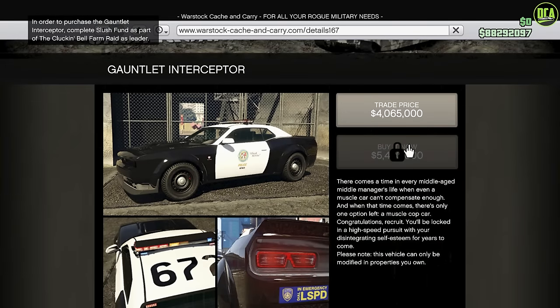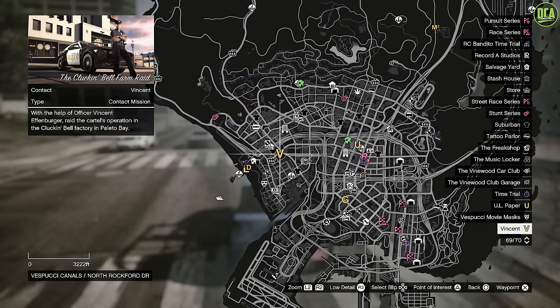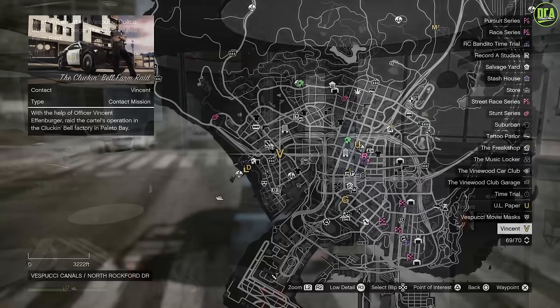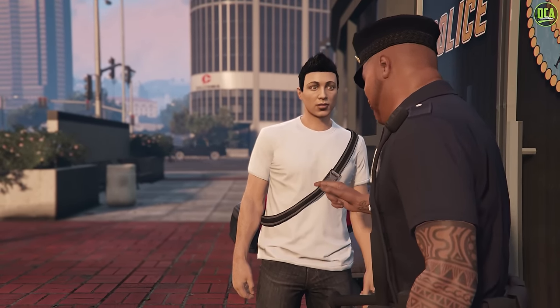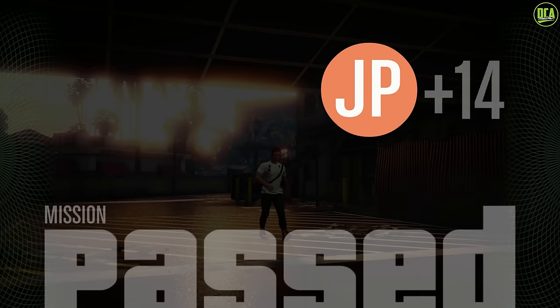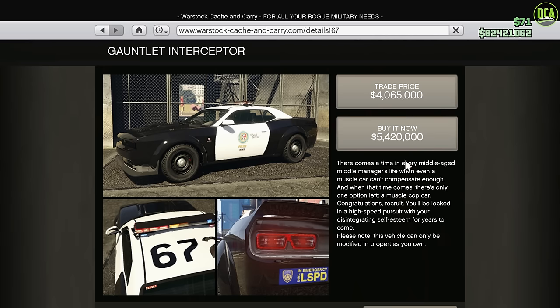This vehicle is not something you can just log in and buy straight away — the buy-it-now price is actually locked when you first log in. To unlock it, you have to do the first mission called Slush Fund with Vincent. Just play the game for like 10 minutes, then you'll get a phone call from Vincent. After that call, visit the yellow V on the map, watch a short cutscene, and do the Slush Fund mission — takes maybe 5-10 minutes. Then you unlock the Gauntlet Interceptor. For the trade price, you have to complete the entire Cluckin' Bell Farm Raid. Anyway, I went ahead and bought it at $5.4 million — as much as it hurts — to get this video out quicker for you guys.